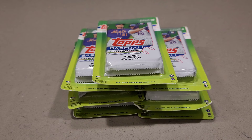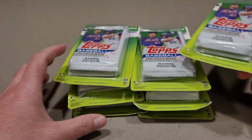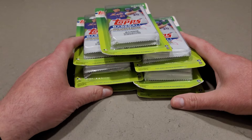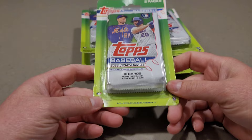Hey everyone, Brad here at Doogie's Dugout, and today I'm going to be ripping open some Topps Update 2022 blister packs. Got these at Walmart today — I was surprised to see there were seven of them left, so I had to grab them all. These were seven dollars a piece, so the total came out to about 50 bucks, which is about equivalent to two blasters.